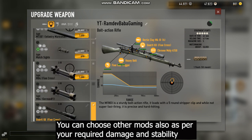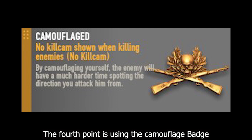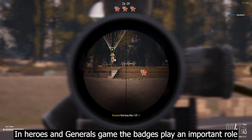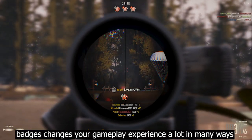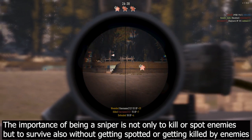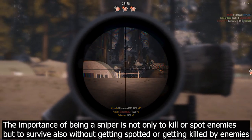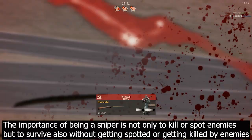You can choose other mods as per your required damage and stability. The fourth point is using the camouflage badge. In Heroes and Generals badges play an important role — they change your gameplay experience in many ways. The importance of being a sniper is not only to kill or spot enemies, but also to survive without getting spotted or killed.